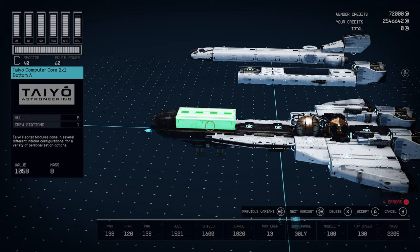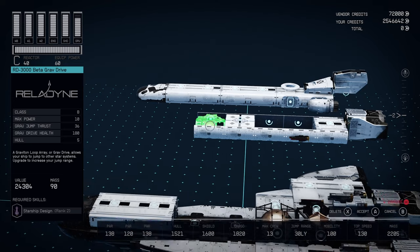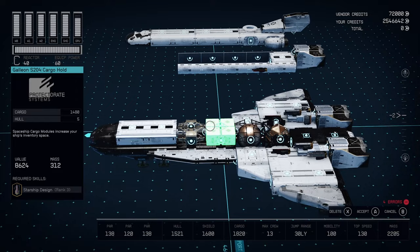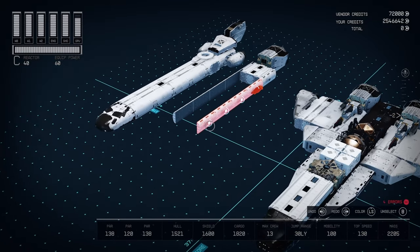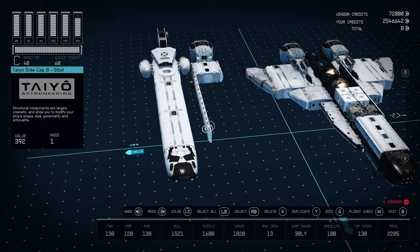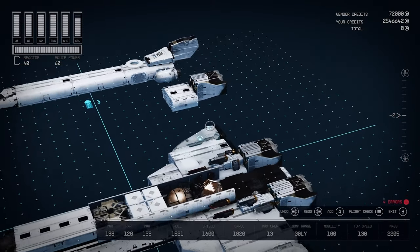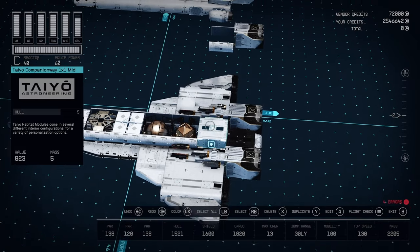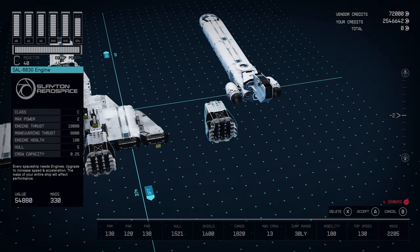And then computer core. Choose whatever Habs you want — this is the A version, so it doesn't have connector points on the side, but it gives a nicer rounded shape. And then kind of hidden within the main fuselage, the main body of our ship, I've got a grav drive and a main cargo hold. To help hide these pieces and give it a clean look on the outside, I'm using these Taiyo side caps — the B version, so they do have connector points on the outside; there is an A version without. We've got those lining each side just to hide the grav drive, reactor, and fuel tank. And then coming off the main Hab, we've got just a 1x1 to get us up to the top Habs, which will bring us to the cockpit. And then connected on the back of that one is our last 6830 engine.